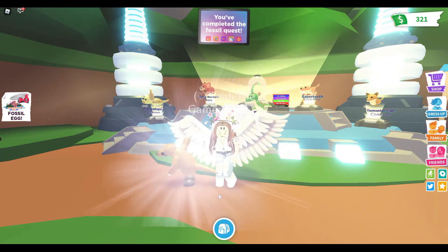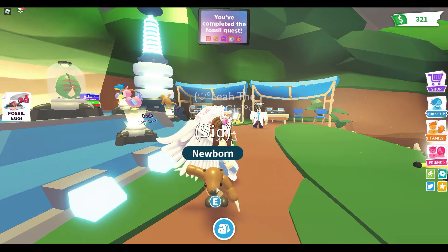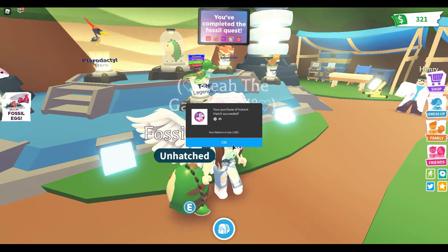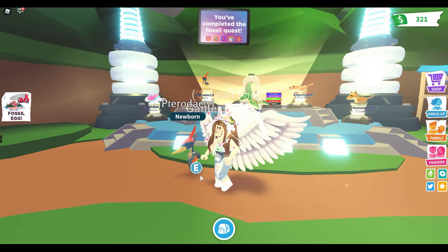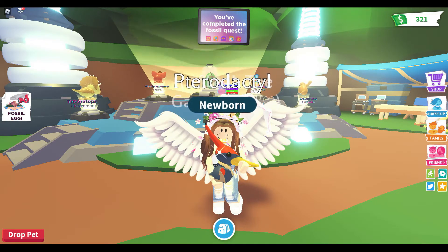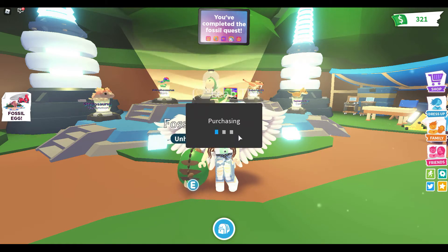I got another stegosaurus — looks like we're going to be making a neon stegosaurus! Oh my god, I got a ground sloth! I'm going to name this Sid, because if you've watched Ice Age there's a character called Sid and it literally looks like him. Let's keep buying fossil eggs. Oh my god, a pterodactyl! I didn't know pterodactyl was spelled with a P at the start — I've always wanted the pterodactyl in Adopt Me.